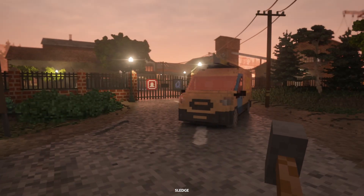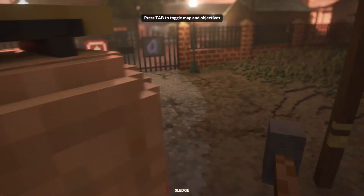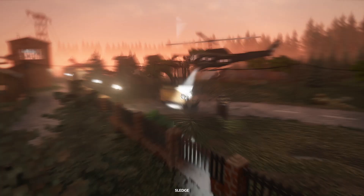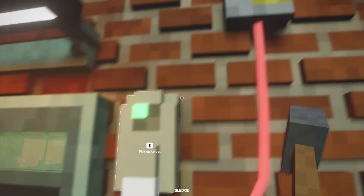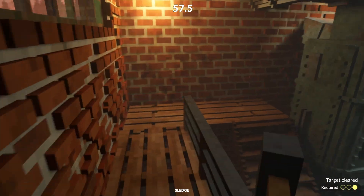My next mission sent me back to the exact same place, except this time things were much more complicated. I had to get the employee login devices, and there was a security system that triggered whenever you took one of them — meaning I only had 60 seconds to run around the map, destroy all obstacles, get the other two, and leave before security shows up.